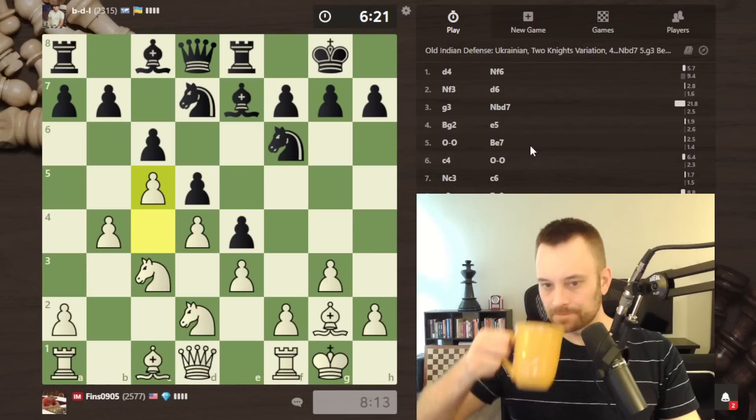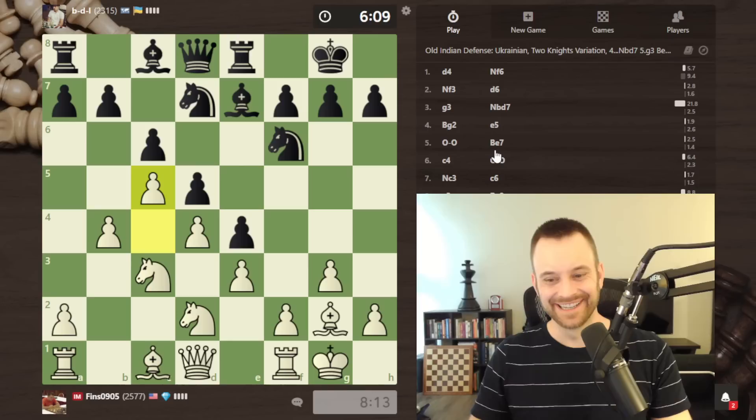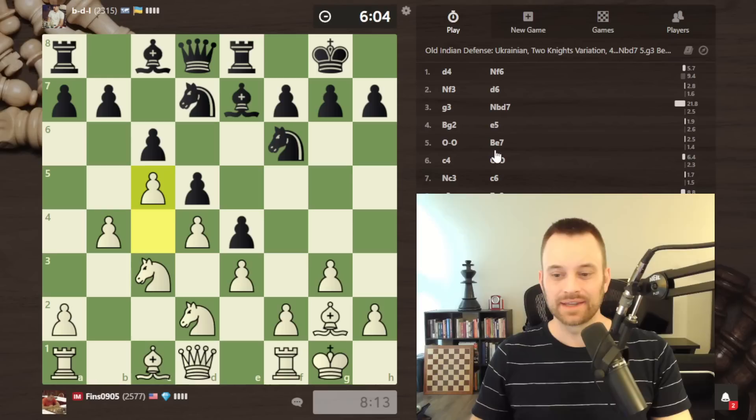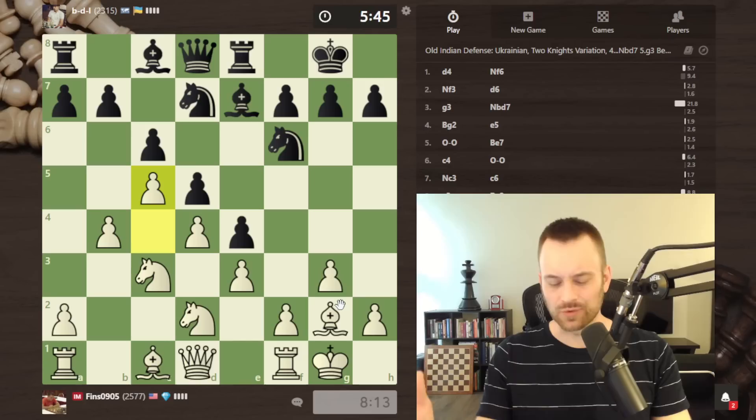I'm coming up on a two-minute time advantage here. John has a two-minute time advantage in a 10-minute game against a 2300, no less. If I lose, I lose 95 points; a draw is minus 37; if I win, I get 21 points — which would almost take me above 2600 again. Actually, it's better to be a high 2500 than a low 2600.